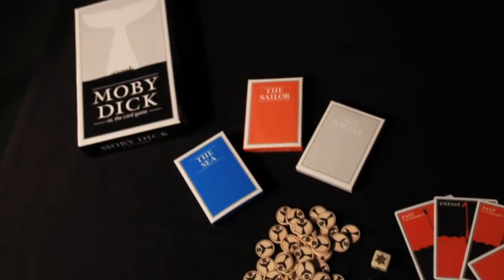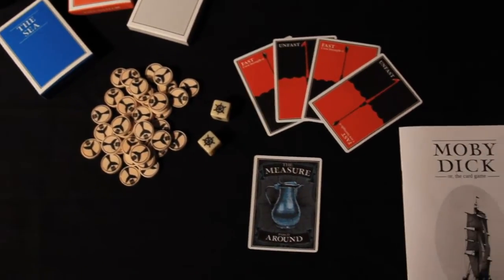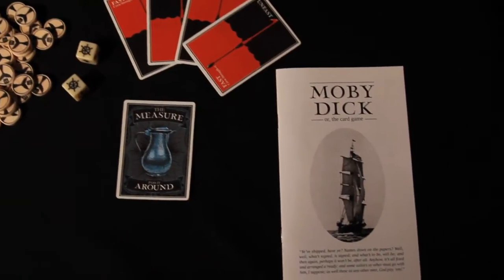Each game comes with three decks, 40 wooden oil tokens, two custom dice, four fast-unfast cards, a measure card, and the instruction booklet. The three decks consist of 43 C cards — the blue deck, 36 sailor cards — the red deck, and 23 whale cards — the grey deck.